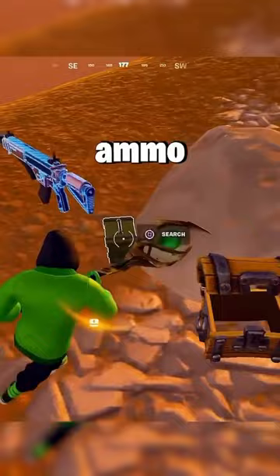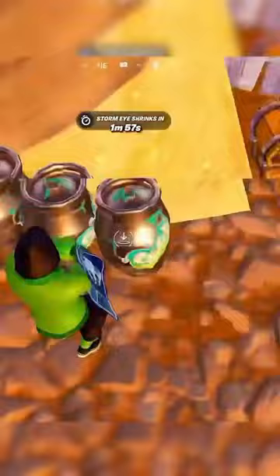After you're done looting the first chest, rotate straight down. There's going to be three barrels along with three chests and an armor crate. Quickly loot this up.